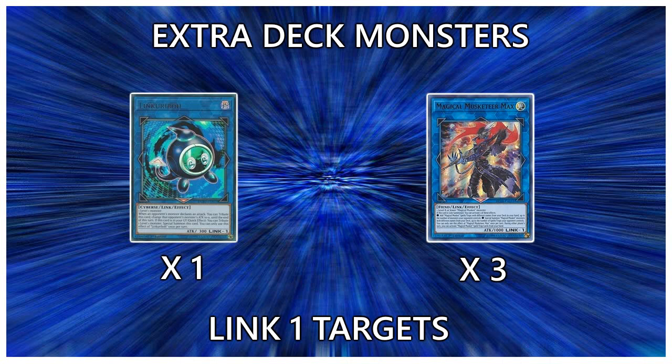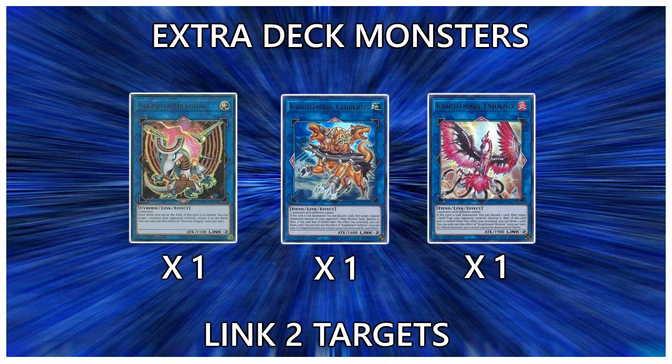Starting our Link 1s, we have Link Kribo and Magical Musketeer Max. Link Kribo is for Thousand-Eyes, Millennium-Eyes, and if you play against Dinos it eats the Lost World token. Magical Musketeer Max — play him at three. He is essentially your best monster and arguably the best Link 1 in the game. For the Link 2s, you have Security Dragon, Nightmare Cerberus, and Nightmare Phoenix. You should basically be playing one of all of these — they are generic Link 2s that point up with effects that trigger when co-linked with something pointing down, which is Magical Musketeer Max. Security Dragon bounces a monster, Nightmare Cerberus pops a monster and draws a card, and Phoenix pops a back row and draws a card. They're all good, generic, and let you Link climb into bigger things while disrupting the board.